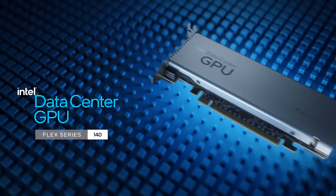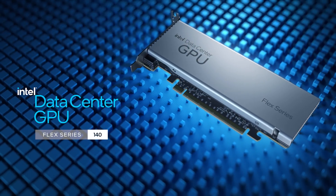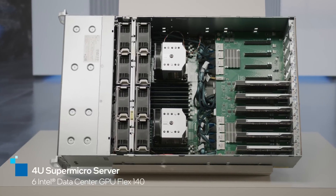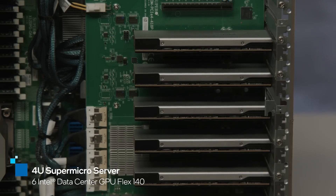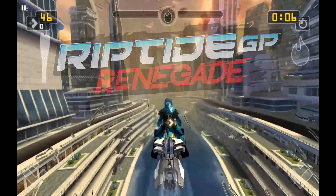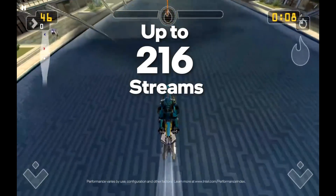Some of our other customers are building robust systems with the Intel Flex Series 140 cards. Here, we have a 4U Super Micro system with six Intel Flex Series 140 GPUs. This system is streaming Riptide GP Renegade to over 200 gamers at once.